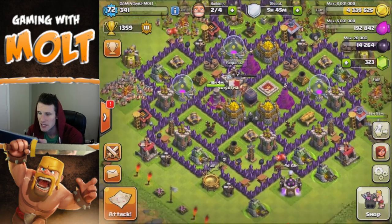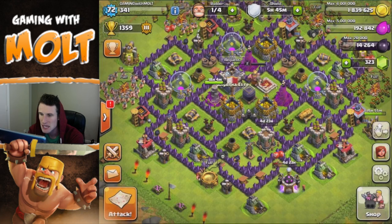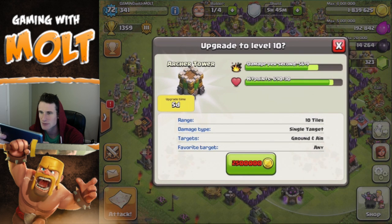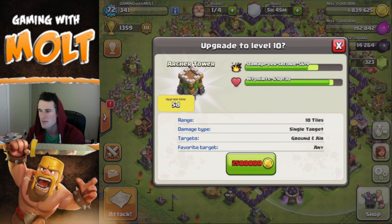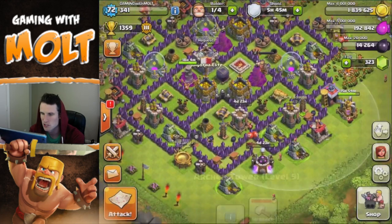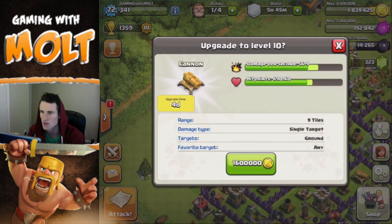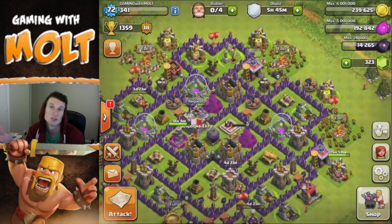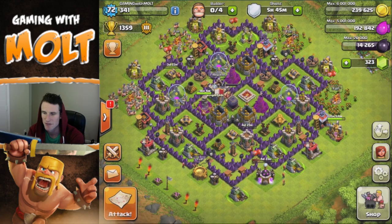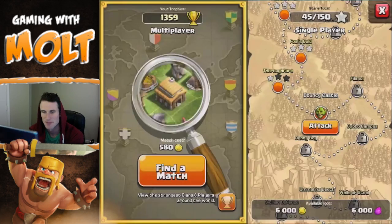Let's go ahead and upgrade one of our archer towers — this one right here. It's going to take five days, which is forever. From that upgrade we get nine more damage and 30 more hit points, which should be max for Town Hall 8. Let's also upgrade one of our cannons on the opposite side. That leaves us 200,000 gold, which is good — we're protecting our resources and not leaving everything open to be stolen.